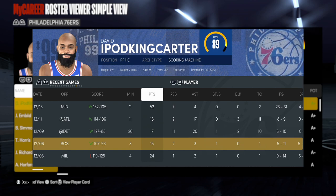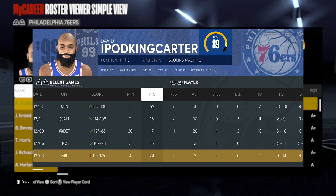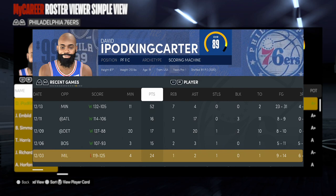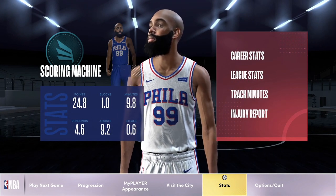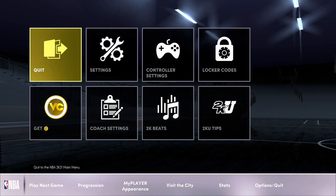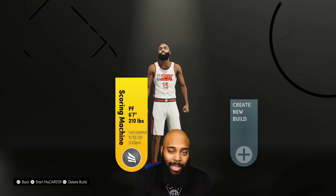Looking at my recent games: I turned it on Pro and went for 52 points with threes and slashing. On Hall of Fame I got 16 points and 17 assists, and another Hall of Fame game with 17 points and 20 assists. I'm not a starter yet, so in my first game I didn't get many minutes — we ended up going to overtime and lost when Giannis went off for 30.